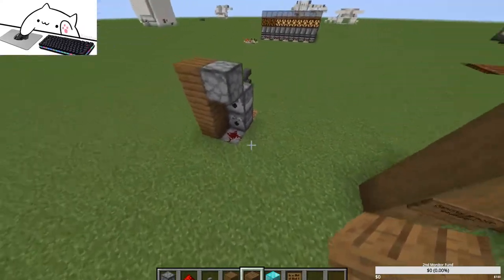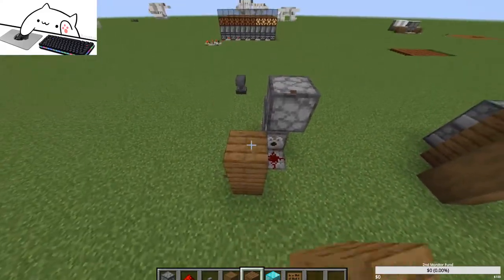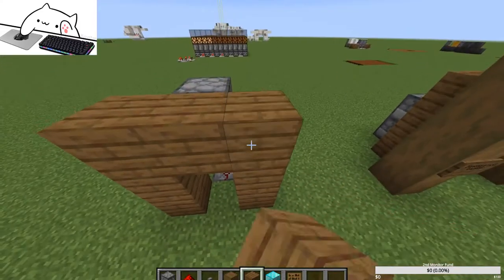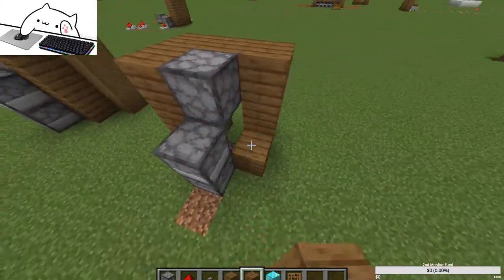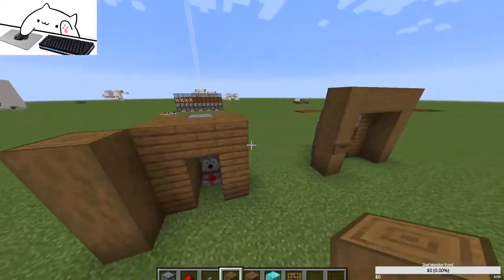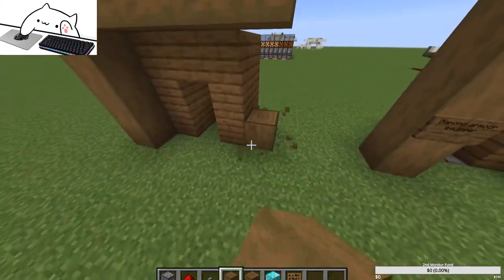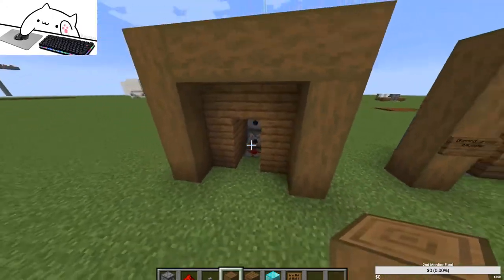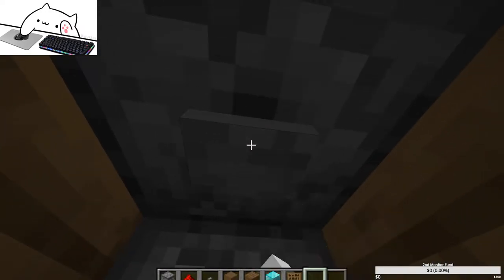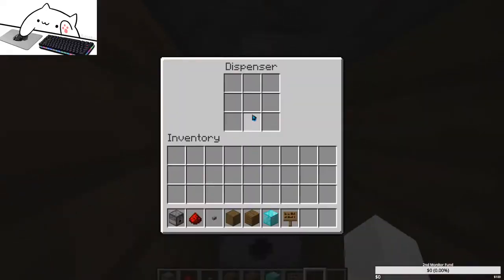You just want to cover this up — put it out about one block right there, add this right here, and like that. Now you have your little cupboard thing. As you can see I have no armor on — just click that button and you'll have your armor on.